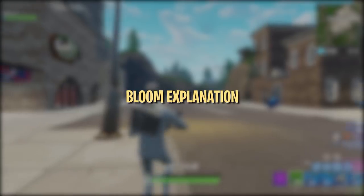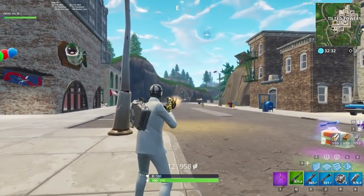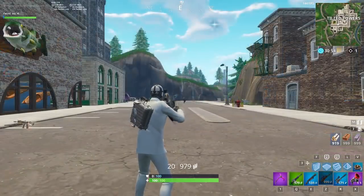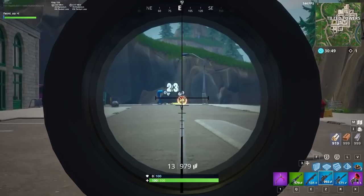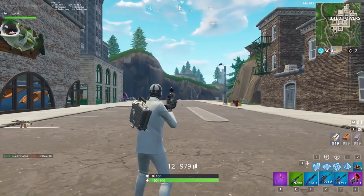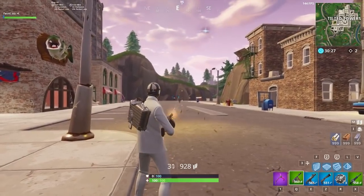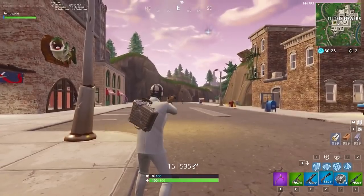Now let's take a look at the Bloom mechanic, which affects weapons like assault rifles, SMGs, pistols, LMGs, miniguns, and hunting rifles. Bloom causes bullets to fly in a randomly generated spread within your crosshair. Certain weapons like the thermal assault rifle and the scoped assault rifle are unaffected by Bloom — for these two weapons, as long as your crosshair is on the enemy when you fire, your bullet will hit. The majority of weapons in Fortnite have Bloom, which has become one of the most notorious mechanics in the game, and a huge part of aiming better is learning how to control and minimize it.